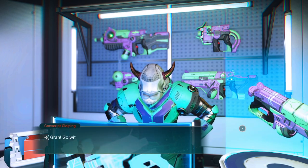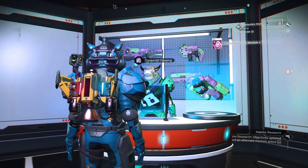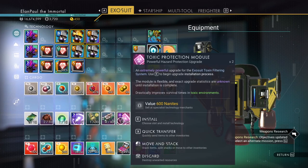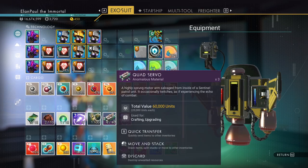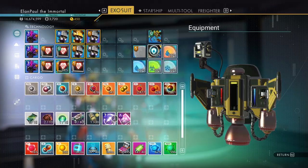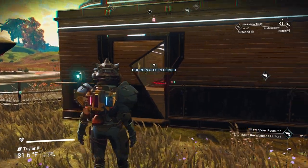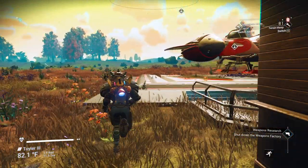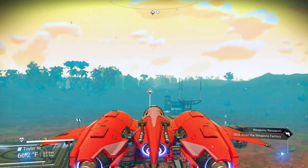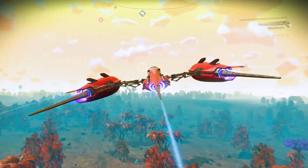The armorer gives me the location of a nearby weapons factory, claiming it is operating illegally. If I go there and shut down production, I may extract a valuable blueprint. I accept. He warns: Go with honor, but be wary — the eye of the Sentinels will be upon the facility. The factory is about 9 minutes, 35 seconds on foot. Hopefully this isn't a place we've already visited and destroyed, because then we'd have to find another one.